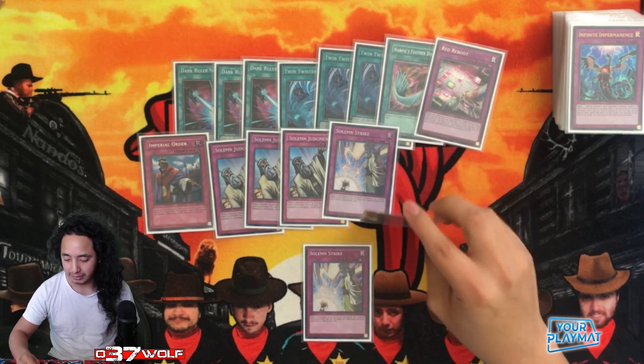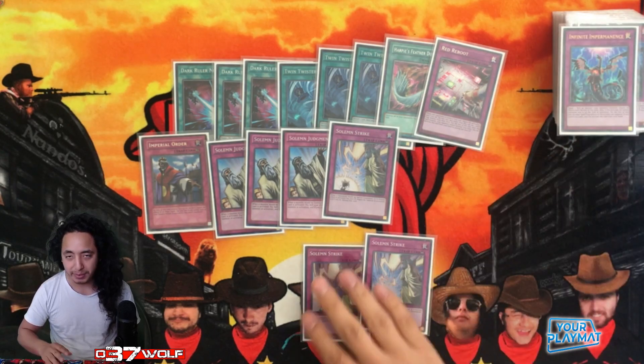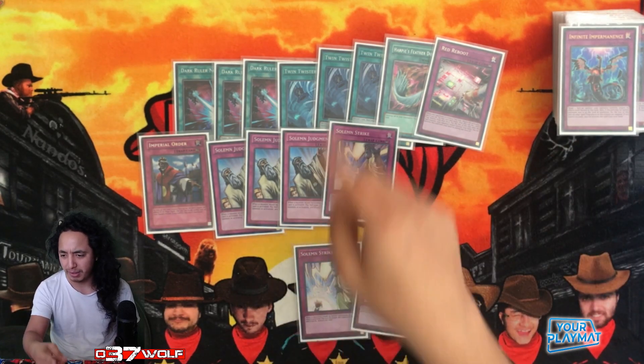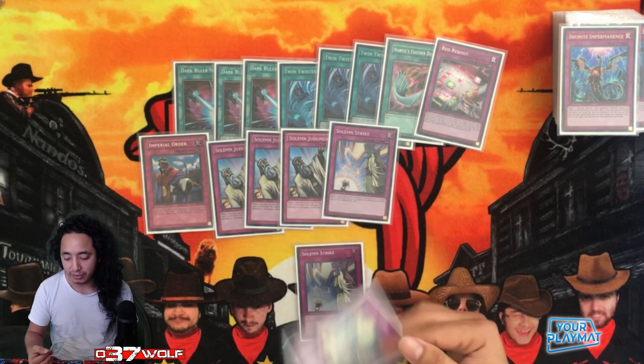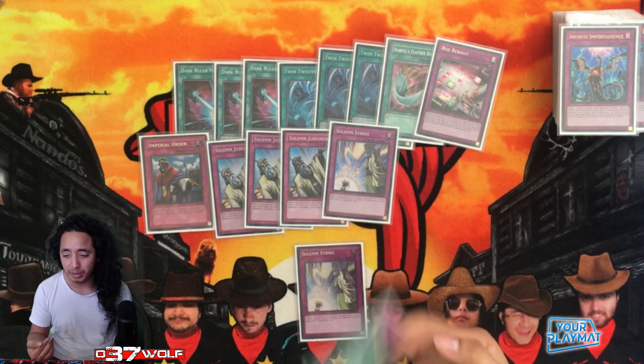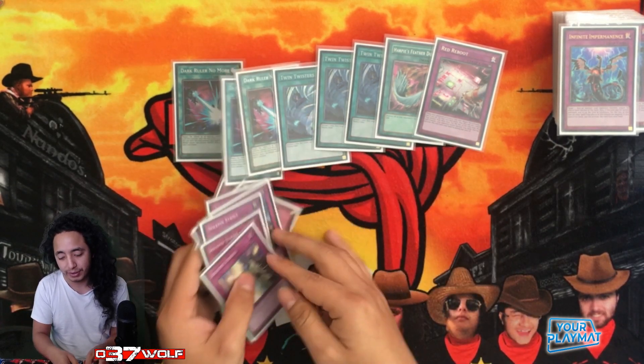There were times where I wouldn't go for the full combo play because I was playing around Nibiru, so I'd just make Omega and control — Omega banish, set set — then do the push the following turn, using Strike to stop the Nib or an Ash. A lot of you have been asking me how to side deck, and it varies from matchup to matchup.